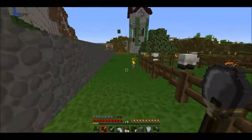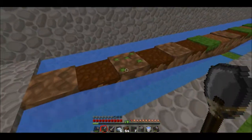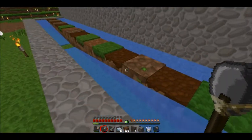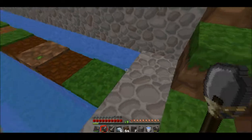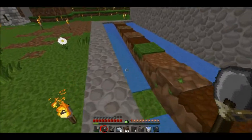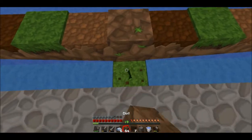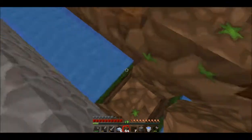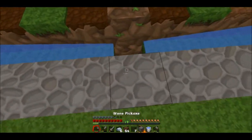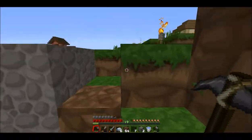While that's happening, let's work on another quick farm — this is a very simple farm. This is going to be our melon and pumpkin farm. I've already put in a little bit of the work — this is a trough behind here for all the water, and these are our collection troughs. Everything falls in here and goes into this space right here where it's collecting, and we're going to put a hopper there.